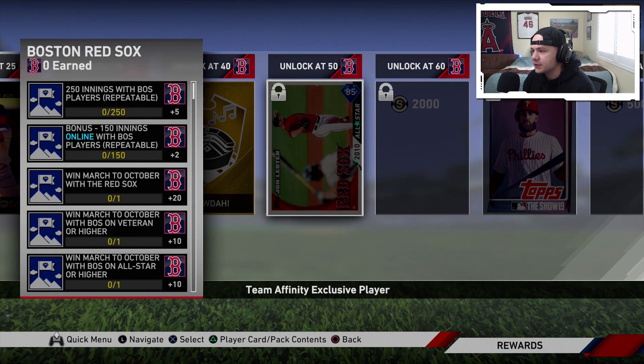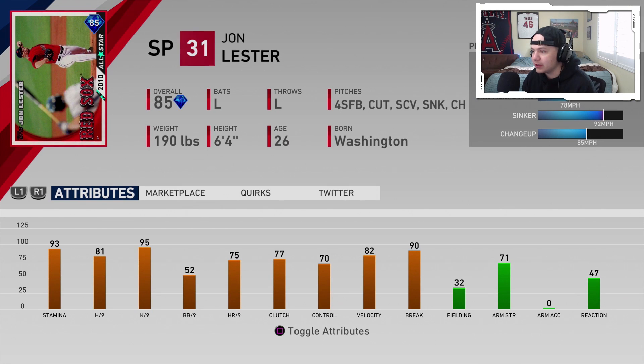The Boston Red Sox reward is going to be an 85 overall flashback John Lester — another lefty arm with a four-seam, cutter, sweeping curve, sinker, and changeup. Really nice hits and Ks per nine and good stamina as well. The walks per nine and control are a little bit low, but he might actually be a pretty decent card with those five pitches.